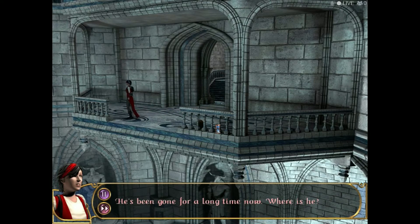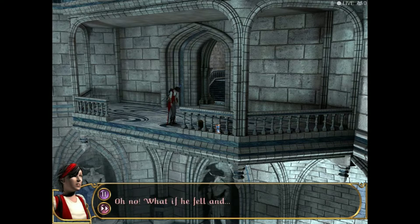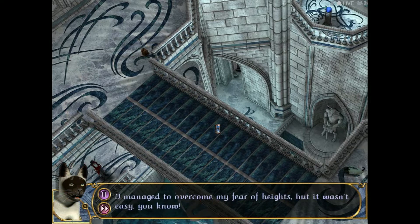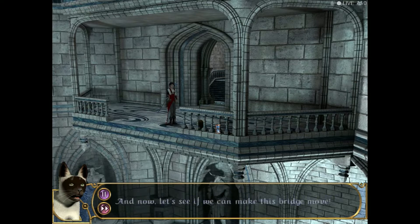He's been gone for a long time now. Where is he? I would feel so bad if something happened to him. Maybe he fell. Oh no. Zack! That's not funny. You should have seen your face. I knew that was mean, but I really need to laugh after walking across that roof. Never do that again — I was really worried. I managed to overcome my fear of heights, but it wasn't easy. I felt like I owed you for all you did for me, so I did it. And now let's see if we can make this bridge move.